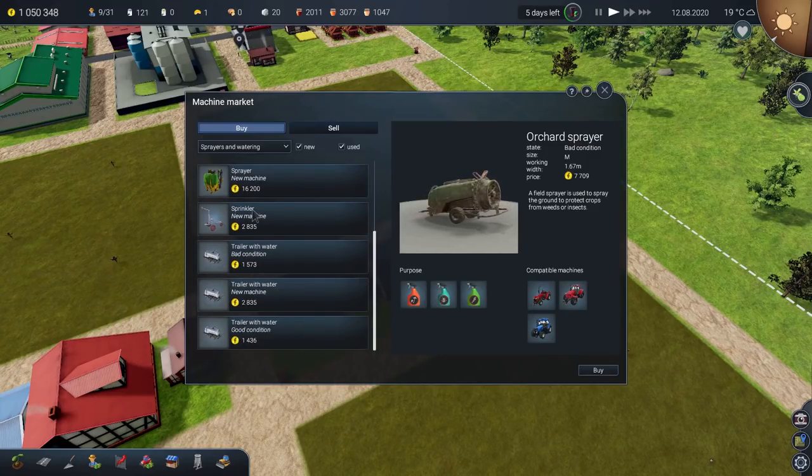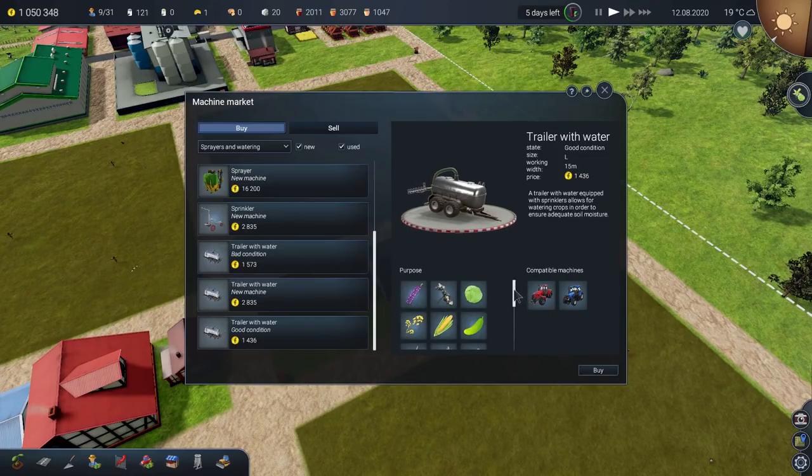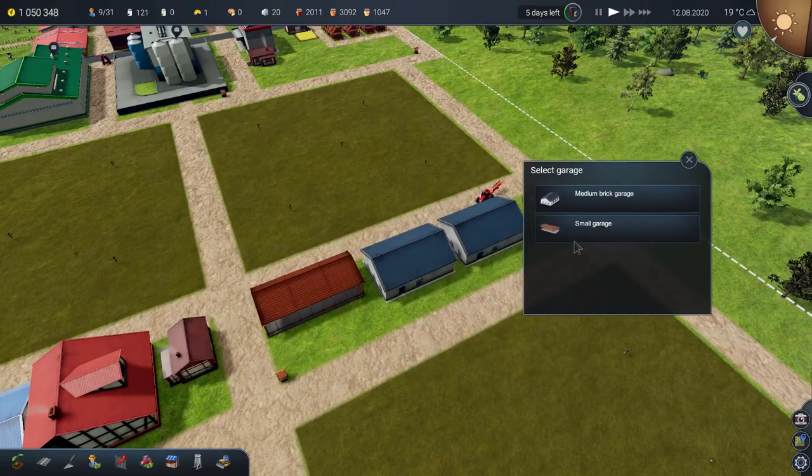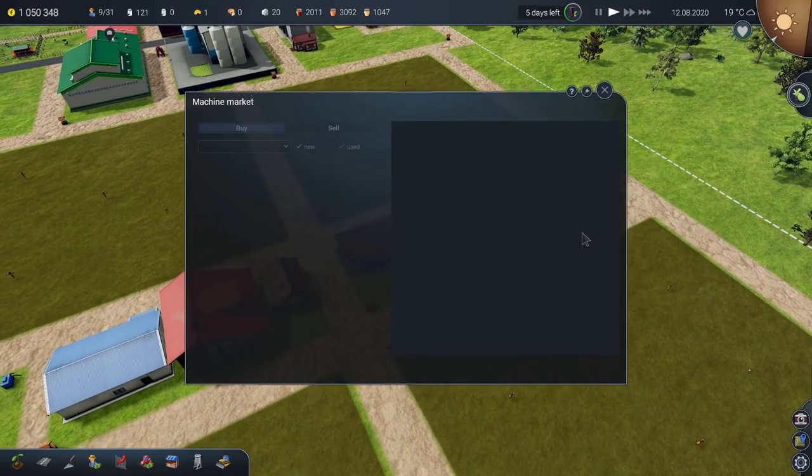The orchard sprayer — we've got the plough, we've got the orchard thing. Right, we need a sprinkler too. These trailers with water can't be used in an orchard, so we're going to have to buy a sprinkler — new machine, absolutely fine. Let's put that in the small garage, jolly good. Next is the trailer. It's a box trailer — it can hold all the fruit. Medium garage, splendid.